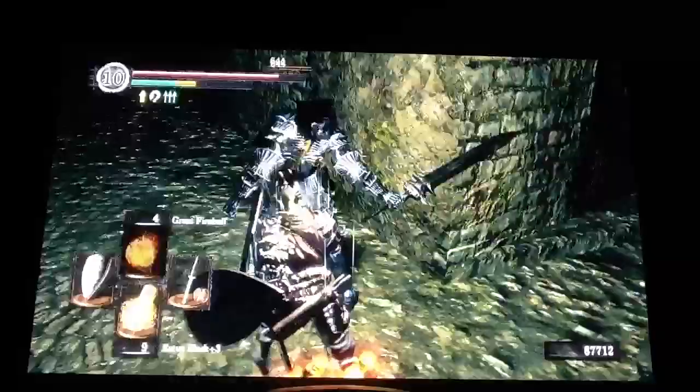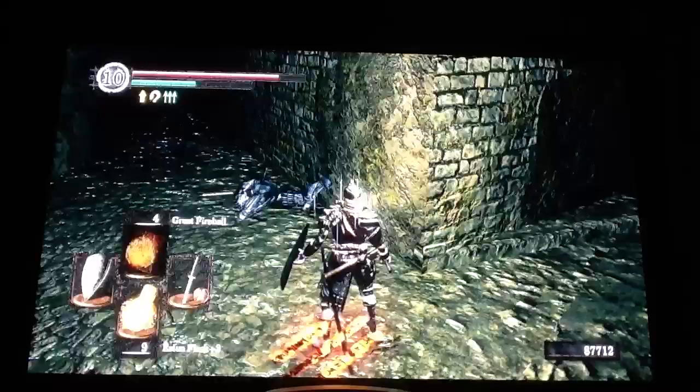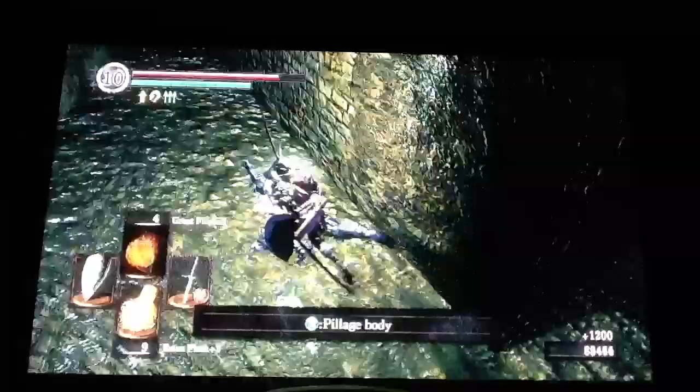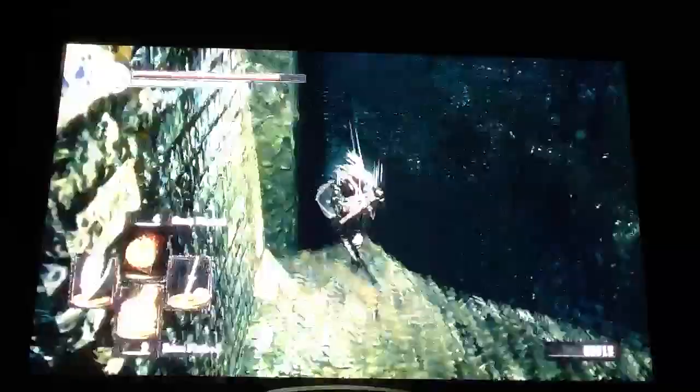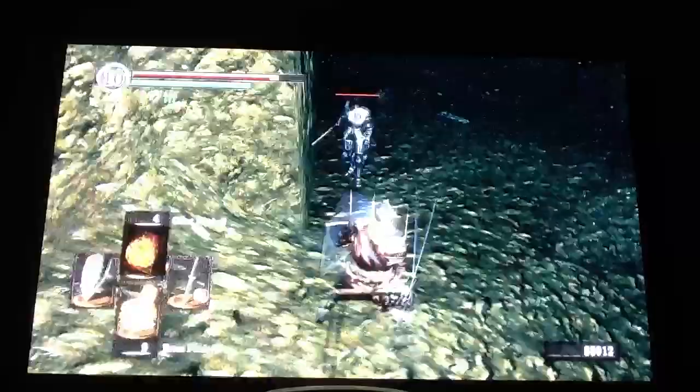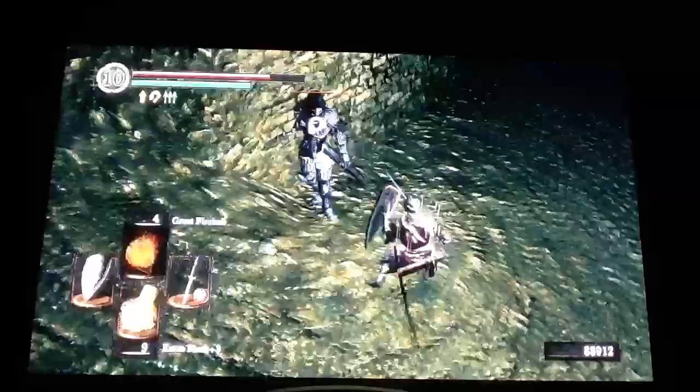In all this direction there's about five wraiths. There's also one down this ledge — you can see he just dropped another Titanite chunk. There's one down this ledge over here too.